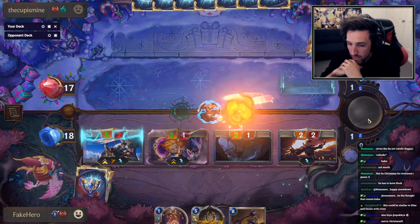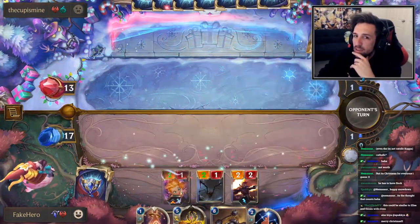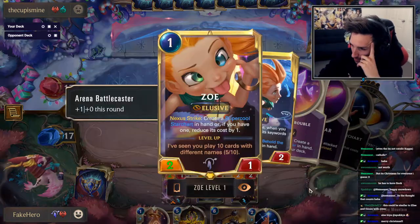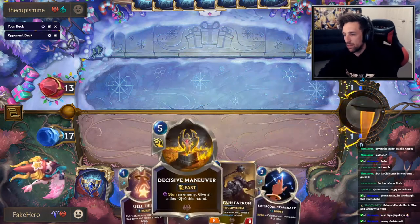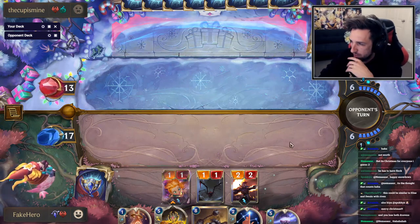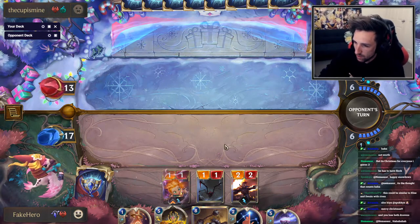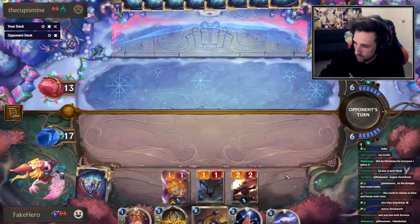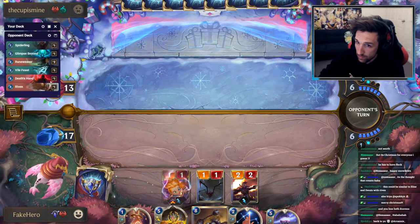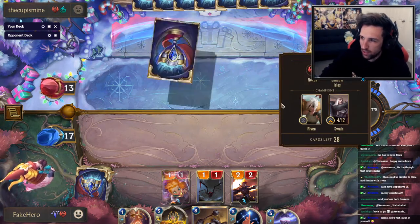Merry Christmas, dude. Happy Holidays. So guys, I'm thinking we're going to look for the Moonsilver and play Captain Farron super early this game. We'll keep up the pressure until then and then inevitably play the Super Cool. You lose both Dravens — that's fine, at this point I've got other plans in mind. I'm thinking he doesn't play Withering Whale.